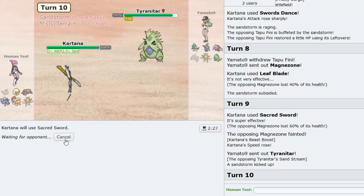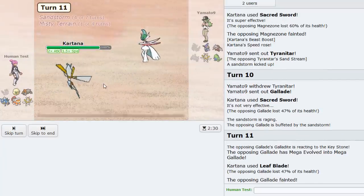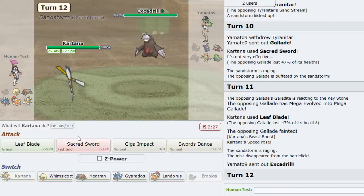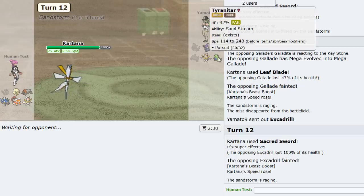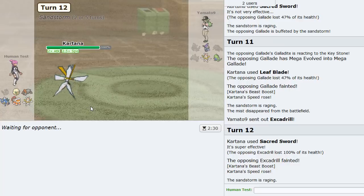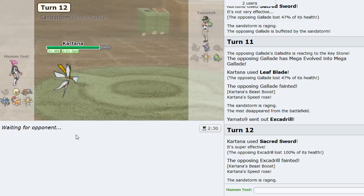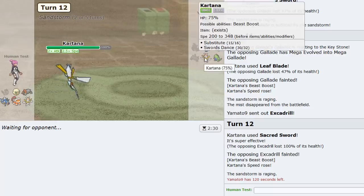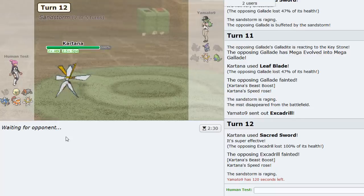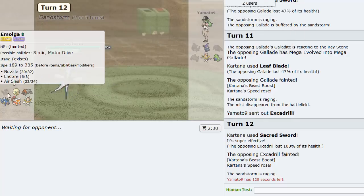I'm not risking him having a Fire move, so I knock it out and I'm at +2 speed. After that I'll be faster than everything on his team - Kartana just wins the game. I really like the Encore tech on Emolga because it stopped that Kartana from just setting up and clicking buttons against me. That's really good. Hope you all are enjoying seeing everybody lose to Emolga.